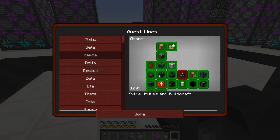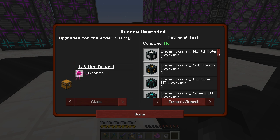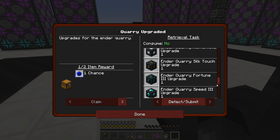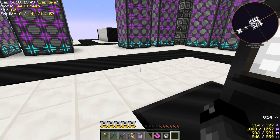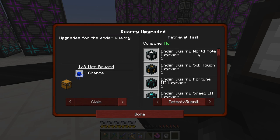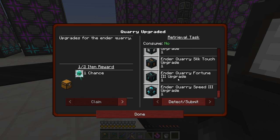Moving on back to the gamma section: 'Quarry Upgraded.' This wants us to make all the different upgrades for our Ender Quarry that we made previously. We have the Ender Quarry but we never made any upgrades for it. So it wants us to make a world hole upgrade, an Ender Quarry silk touch upgrade, an Ender Quarry fortune three upgrade, and a speed three upgrade. Normally if you put on the Ender Quarry it fills everything in with just dirt, so I guess the world hole upgrade makes it completely delete the blocks as it mines them. All of those are pretty good.